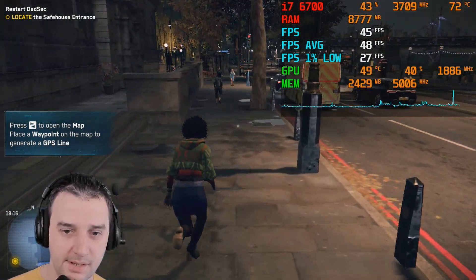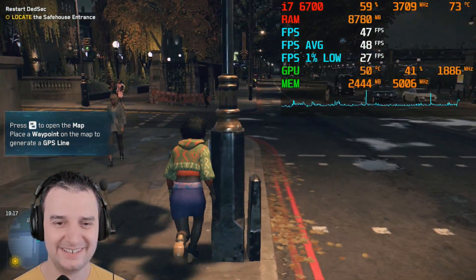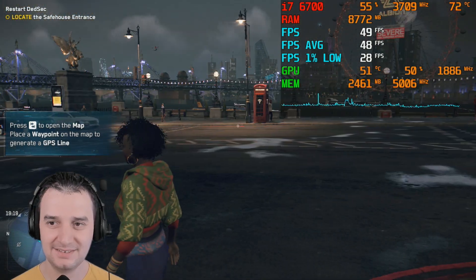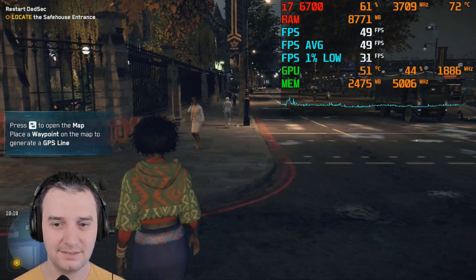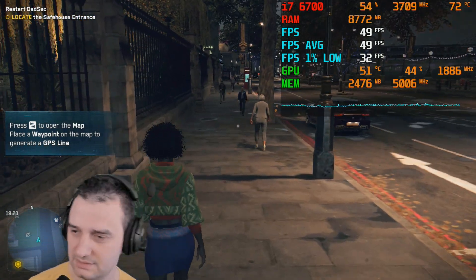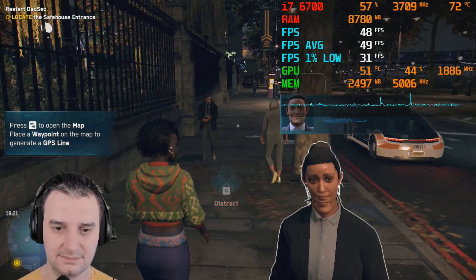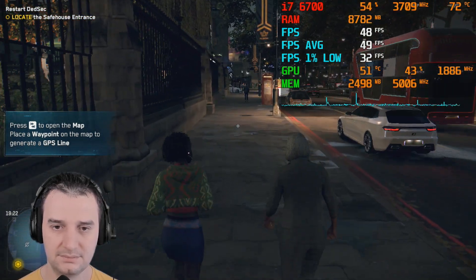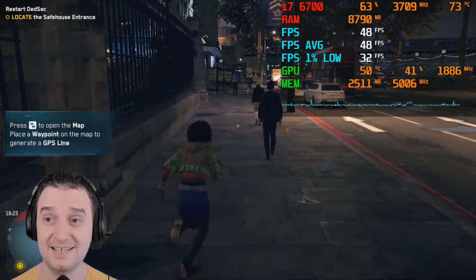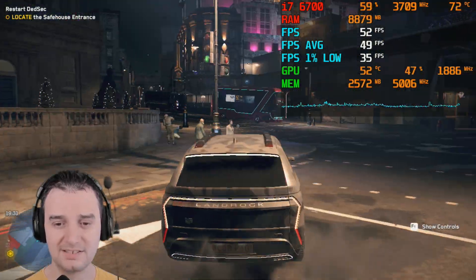Wow, look at this — 45 fps on 720p, are you kidding me? There's a lot of echo, like they're all speaking from a tunnel. Look at that — 48 fps, GTX 1080! Look at that drift — yes, boy! At least you got it right there.